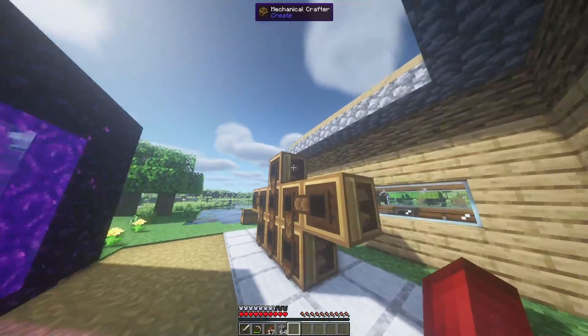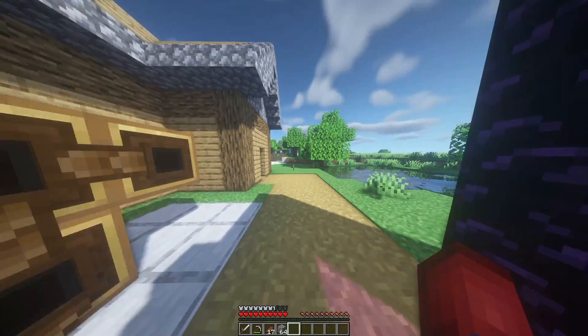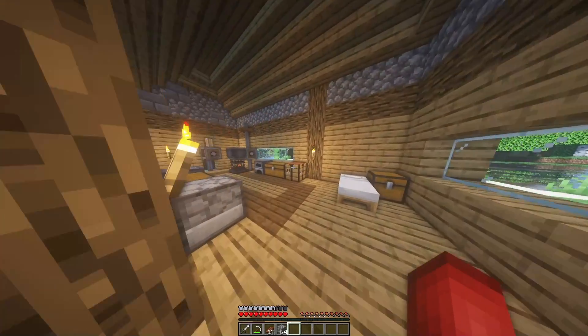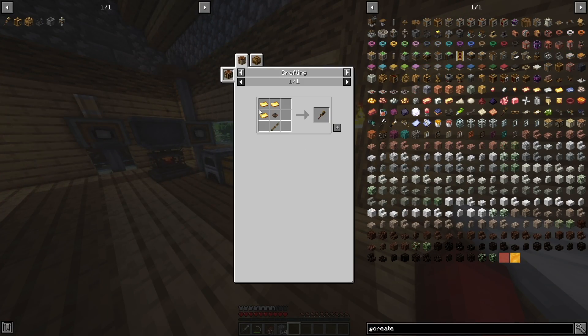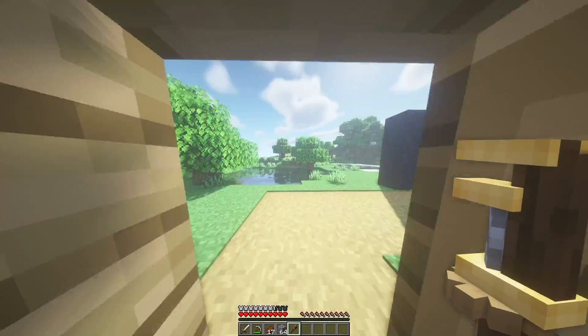The only other thing I've already forgotten is the wrench. The wrench recipe is: 3 golden sheets, 1 cogwheel, and 1 stick. And now we have our wrench — very nice and easy.